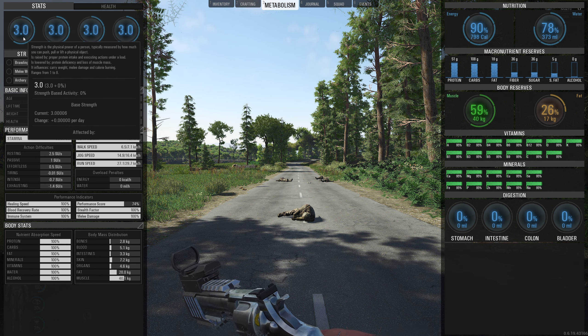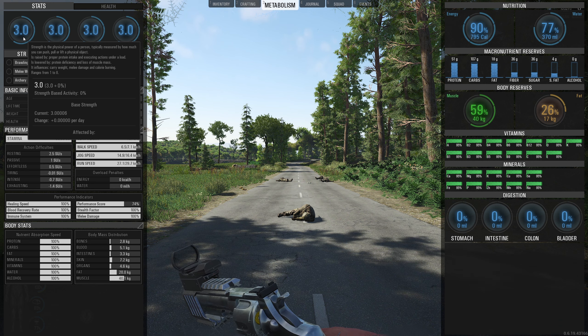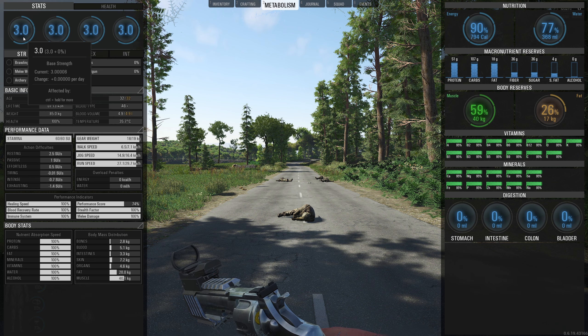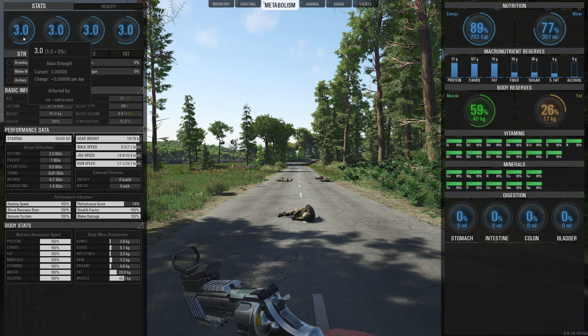When we look at the strength skill it says carry weight, melee damage, and calorie burning. Your minds are going to be blown when you end up with a character with eight strength with a katana and advanced melee weapons. It's going to affect the calories you burn because you're probably going to be extremely strong. Carry weight is important - it's not the end of the world but it is important. How does a strong character help you? With recoil control. But when you've got advanced rifles, your recoil control is going to be very, very good. So where does eight strength really help you?